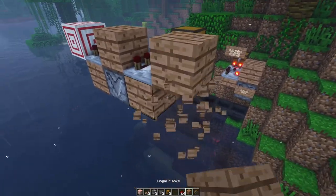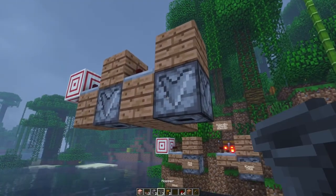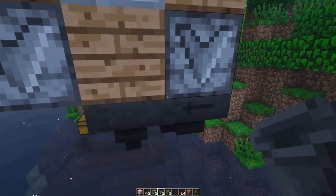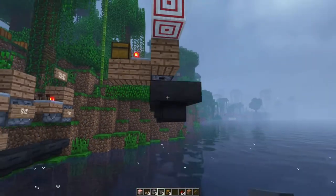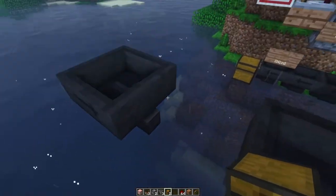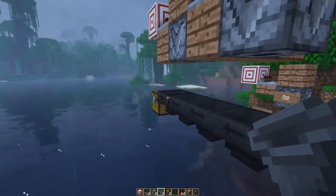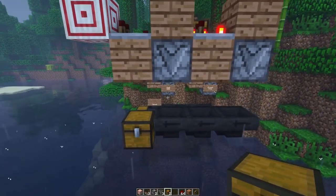Then all that's left is to do your output. Put a dropper here, which will only fire if we get 12 or more. Do not put hoppers right here — if you do, they're going to start sucking out of these droppers, and you don't want that. What you'll want to do is run it up this way. Decide where you want to put your output — let's say right here — and run 1, 2, 3 blocks like that. You don't need as many; it just depends on where you want to put your chest.